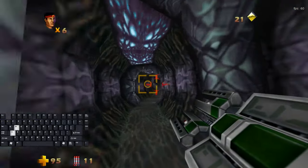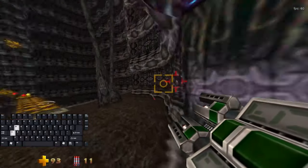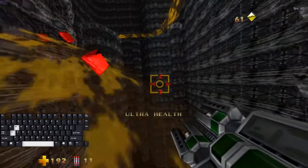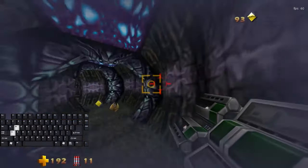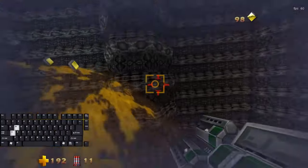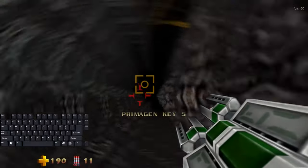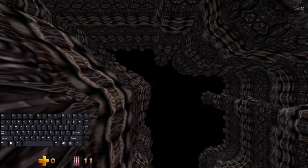The reason we always do breeding grounds last is because we're going to do a death warp in here as well, but this one is not based on damage. So if we would go here earlier, we would do the death warp and be at 100 health, and then it would take forever for the fertilists to kill us. So just follow this path, get the primogen key, kill yourself, and get out.